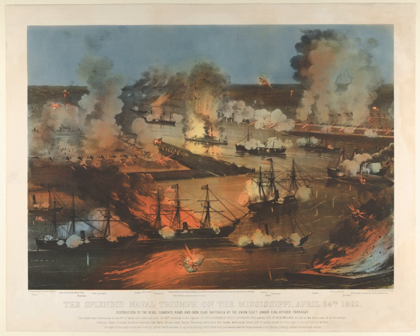The Battle of Forts Jackson and St. Philip was the decisive battle for possession of New Orleans in the American Civil War. The two Confederate forts on the Mississippi River south of the city were attacked by a Union Navy fleet. As long as the forts could keep the Federal forces from moving on the city it was safe, but if they were negated, there were no fall-back positions to impede the Union advance.